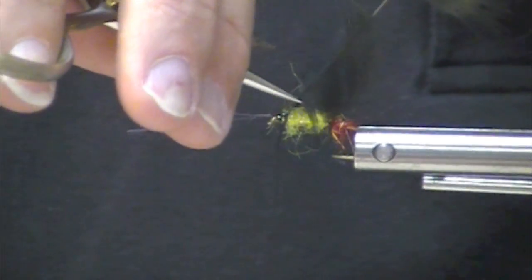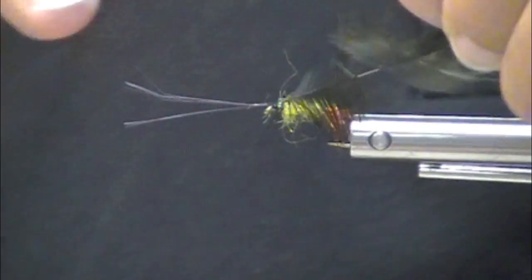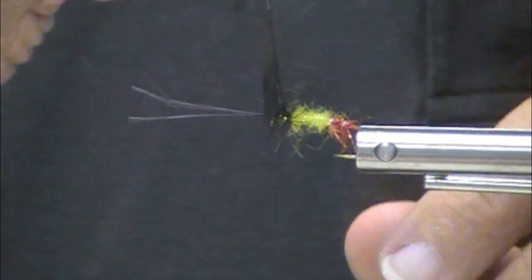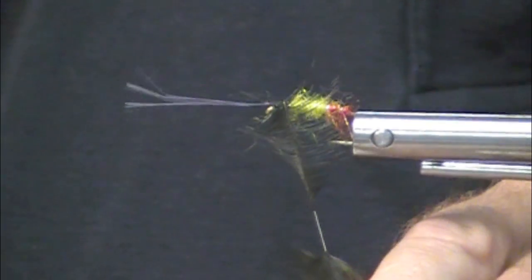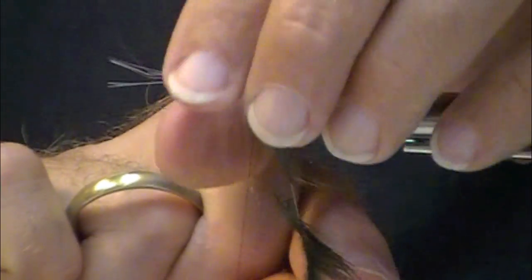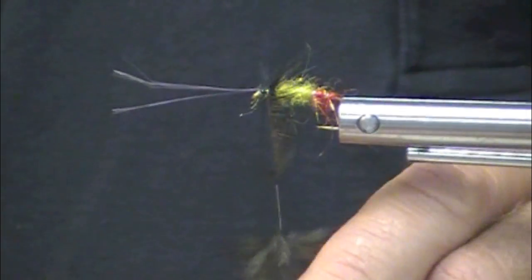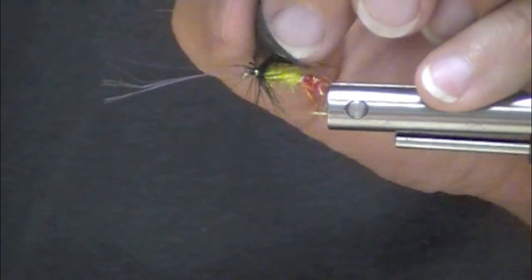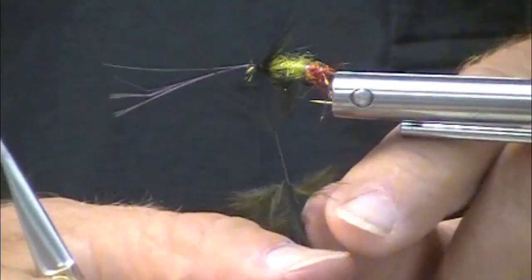As ambush predators, they're so much fun because you throw one of these flies out there and you twitch it back towards you. You retrieve it and sometimes they'll follow it just like a shark — following it, following it. Sometimes they'll turn away. Sometimes they'll take it right at the boat.